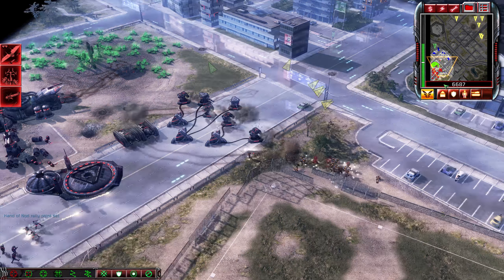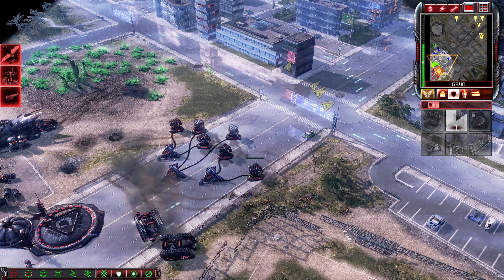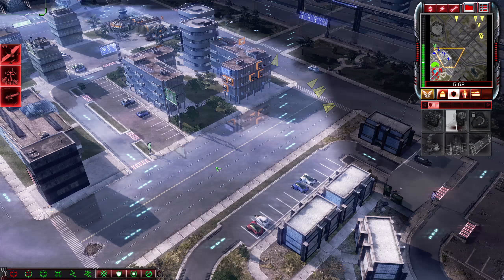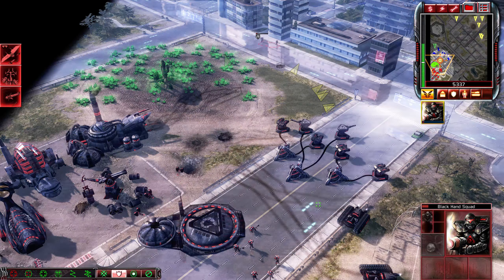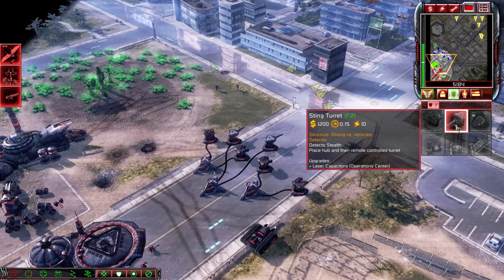I might as well burn you while we're here. There's a lot of occupied buildings in this area — it's pretty straightforward. You can just walk through GDI's base, but you also want to be careful. Don't walk over that Tiberium field; that's not going to be healthy.